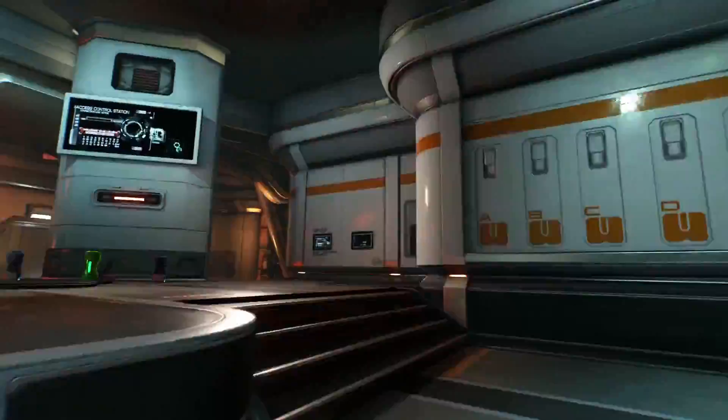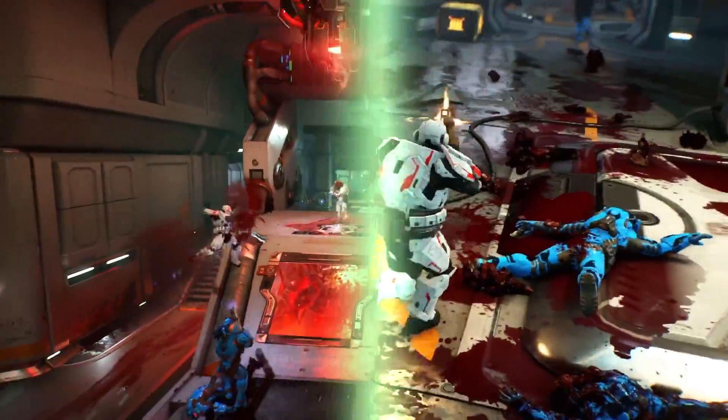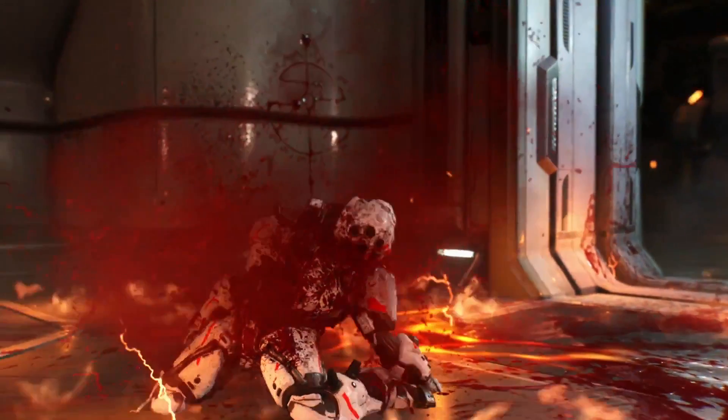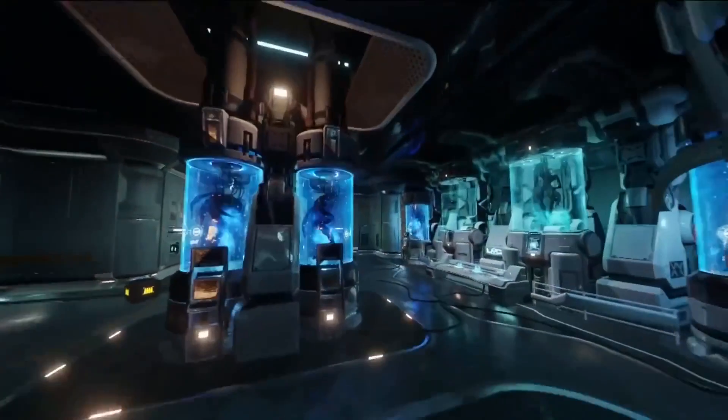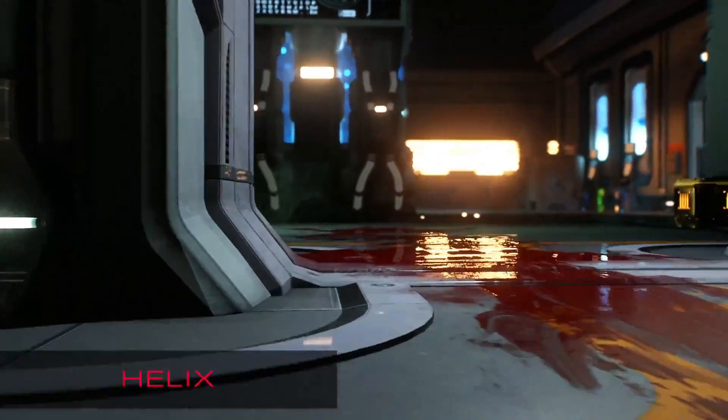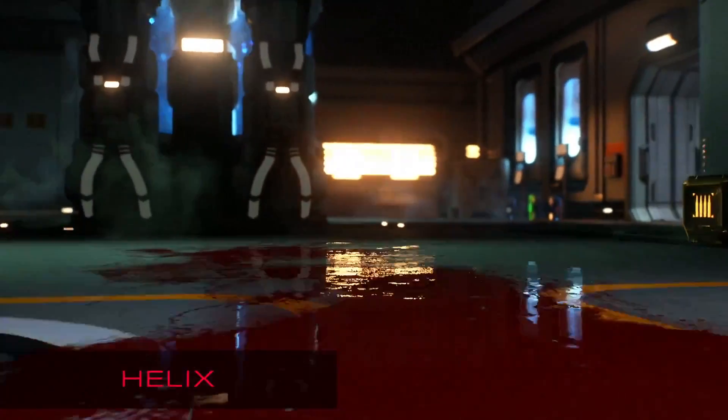The first map we see in the multiplayer trailer is Helix. You can tell by the window — in both trailers they jump out of it. Now if you remember, there's this little peek of this map in the original multiplayer trailer. We had no idea what this map was until now. The scene where he flies by these blue chambers is very similar to the chambers in Helix, although the room does look different, so this could be a different room, but we're confident it's the same map.